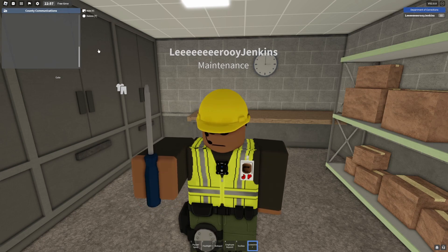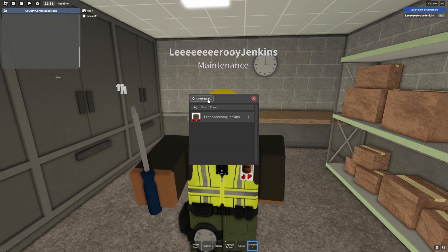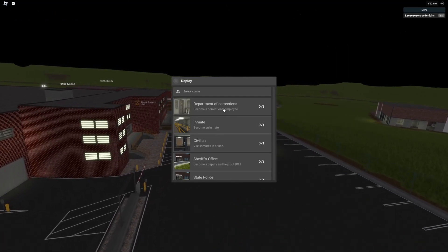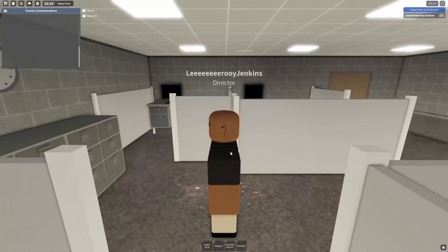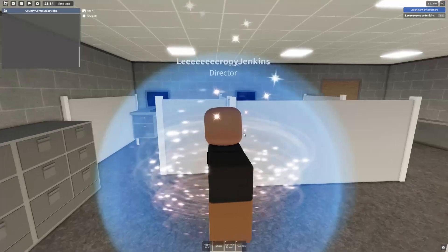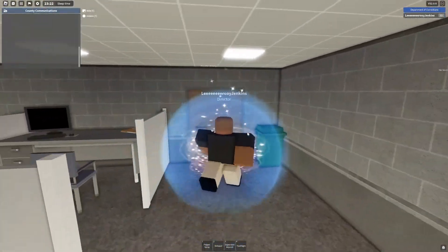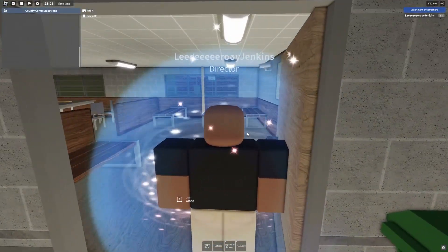Now we're going back to the menu to switch teams, and we're going to become our good old-fashioned Director. Here is the staff building that we now have, because the entire map just got completely overhauled.